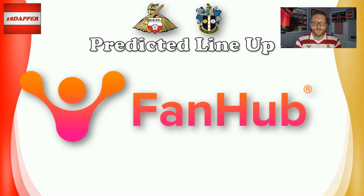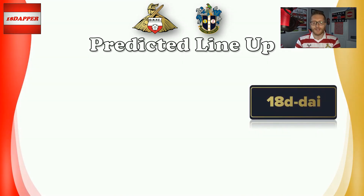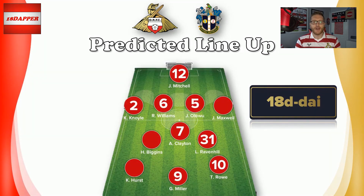Moving on to the predicted team line-up, thanks to FanHub — if you haven't downloaded the app yet, please do so. I have a golden ticket with two uses remaining: 18D-DAI. Download the app, pop that in and you'll skip the queue. For Saturday, I've gone with: Mitchell in goal; Noyle, Williams, Alowu, and Maxwell at the back — a very solid back four against Bradford. Midfield three of Biggins, Clayton, and Ravenhill. Obviously no Lee Tomlin after his red card. Hopefully Tommy Rowe is back from his neck twinge on the left, Kyle Hurst on the right, and George Miller up top on his own. That's the starting 11 I'm going with — hopefully enough to get three points.